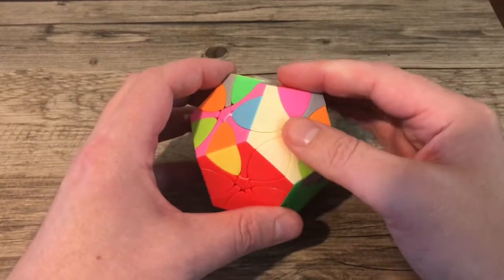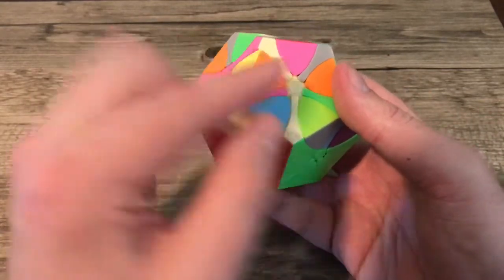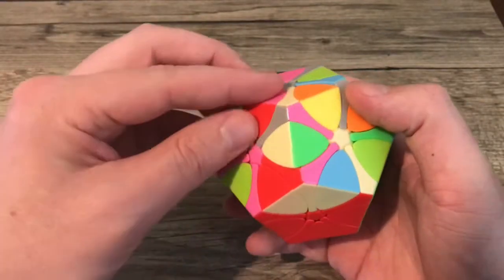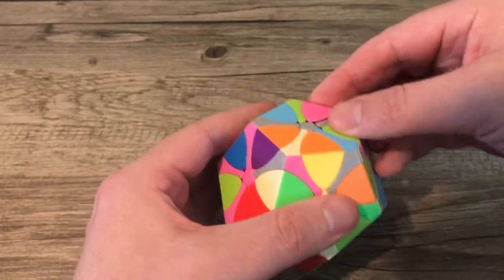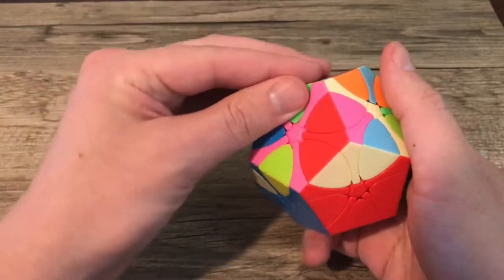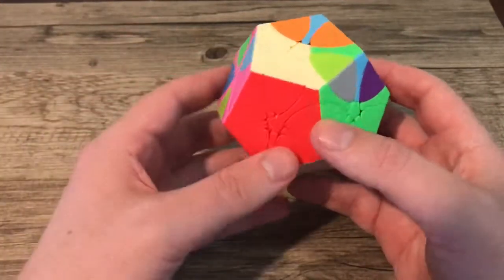Now we're going to look for that pink-red piece, which is right here. See if we can get it in there — it's going to slide right in. But notice it does not slide in the right direction. So we're going to spin it all the way around the cube, which will flip its orientation, and when we put it in now it is good. As you guessed, all the other ones are going to go in just as easily.